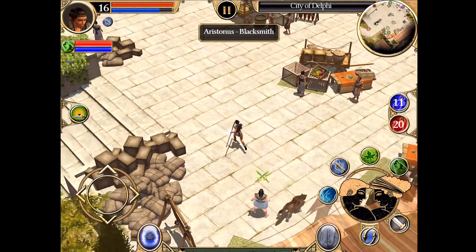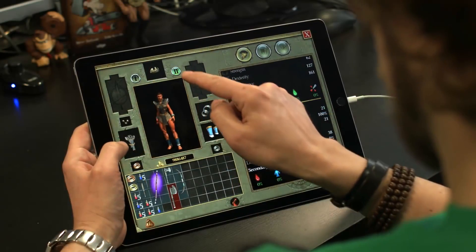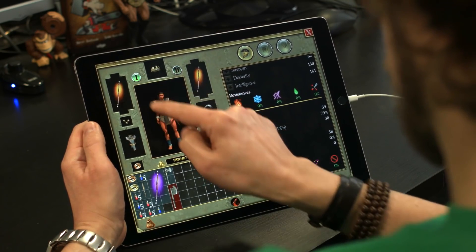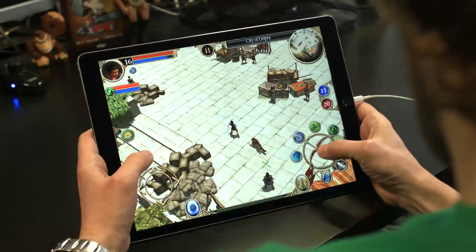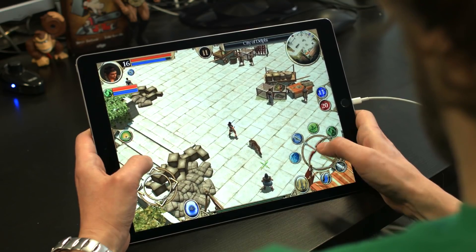Nice! I have everything I need. Now I will equip my druid with some new gear and rearrange my inventory. One of the many cool things about Titan Quest is that I can have two different weapon sets, according to my fighting style. I'm fully equipped and I can change weapon sets anytime I want, thanks to the switch button.